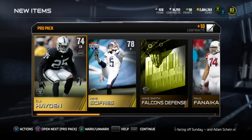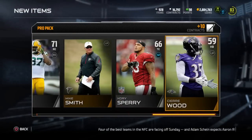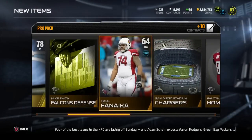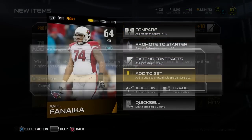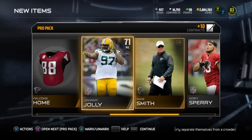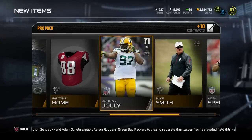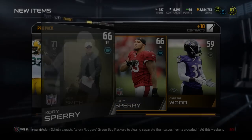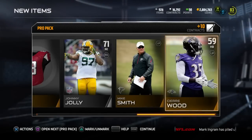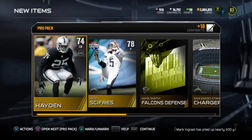We have two gold cards — DJ Hayden and Mike Cypress, Road to the Playoffs, Sierra Wood, Corey Sperry, and Johnny Jolly. Johnny Jolly goes into the free agent set, so we'll keep him and sell him off. Corey Sperry goes into the free agent receiver set. Get rid of Sierra Wood and move on to the next pack.